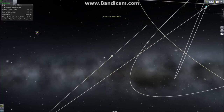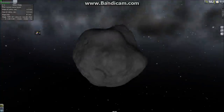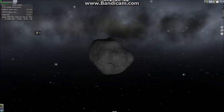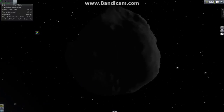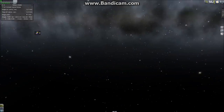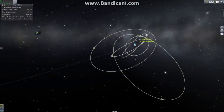Laomedeia is pretty similar to Halimede. I made the texture more irregular — I'm pretty happy with how this one came out. You can see an example of a mohole right here, but I think it looks pretty cool; there's a big crater on the back that took a huge chunk out of it. Radius of 21 kilometers — if this were an asteroid, it would be a pretty big asteroid.